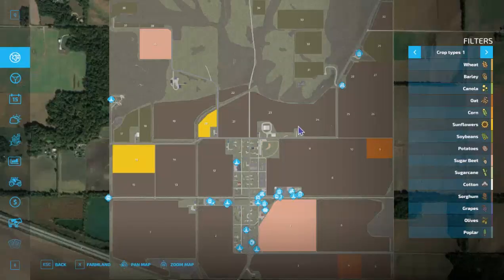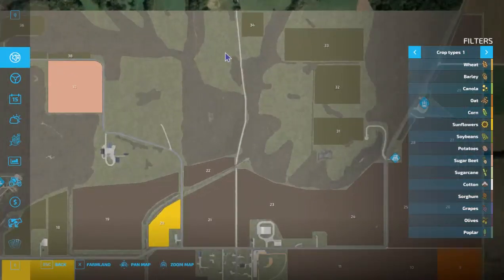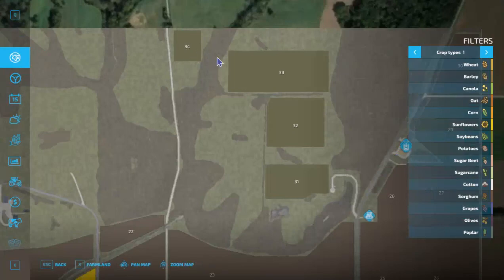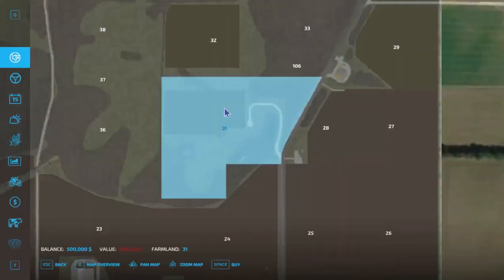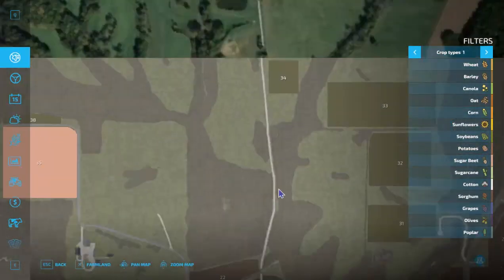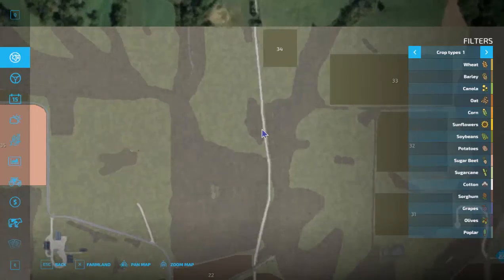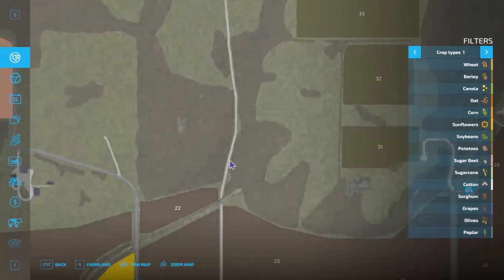One thing I really love about this map is that the top third — the northern part — is mostly open-ended; you can kind of do what you want with it. There are a few fields to buy, a really nice house, and a large piece of land. The forested areas show as darker brown, and the light green areas are fields that are actually kind of hilly, which looks more realistic.